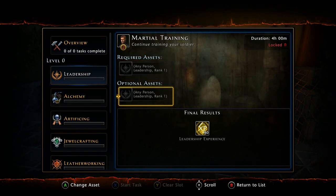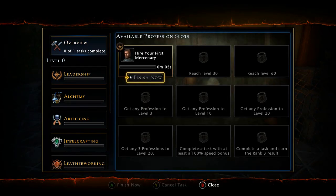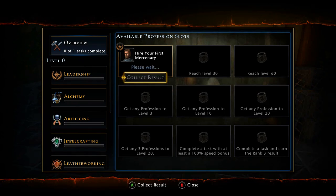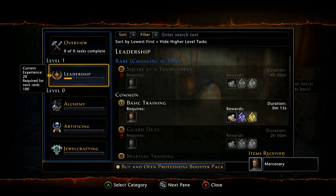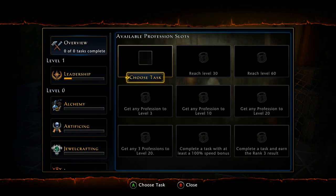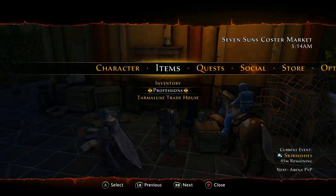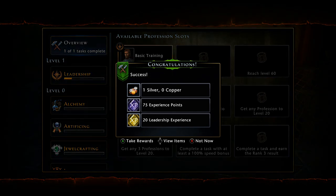Leadership is one of the easiest professions to go through. You basically just assign jobs to a little guy — the first thing you want to do is recruit a mercenary. The first handful of tasks are really fast so you can rank up experience quickly and get better missions. The other professions do generate equipment but it takes a long time to get good gear from them. I started doing some tailoring on my control wizard but haven't really seen anything too beneficial from it.